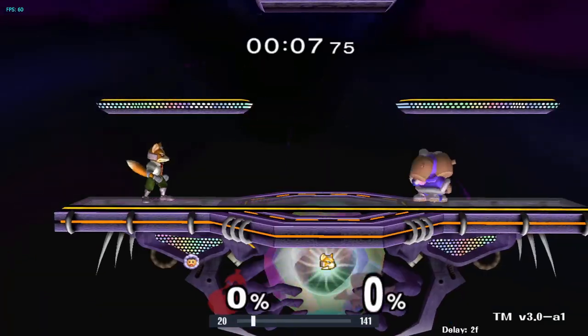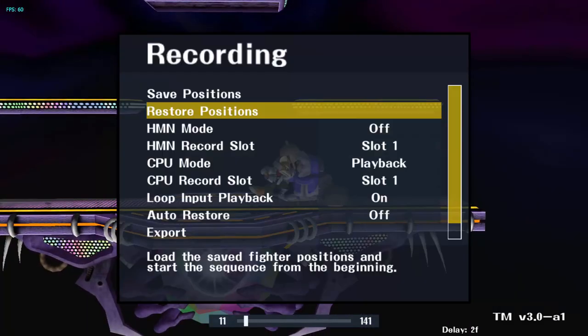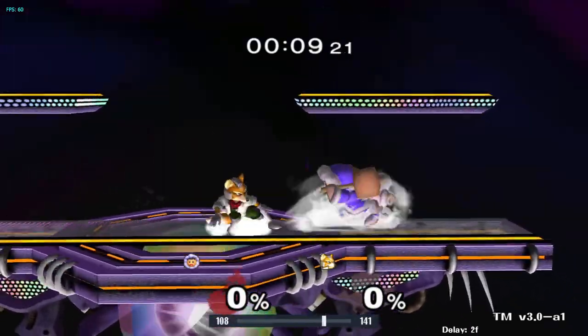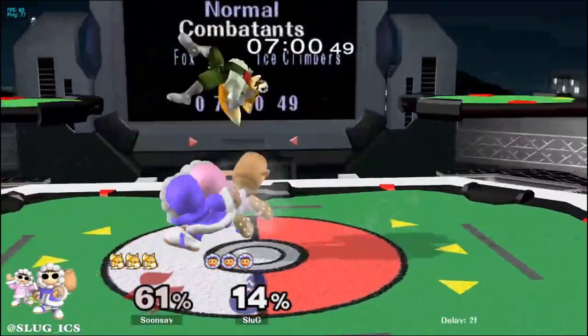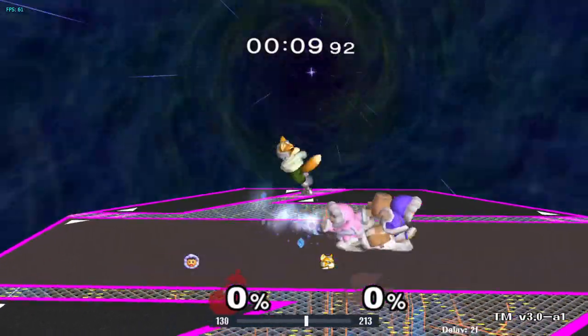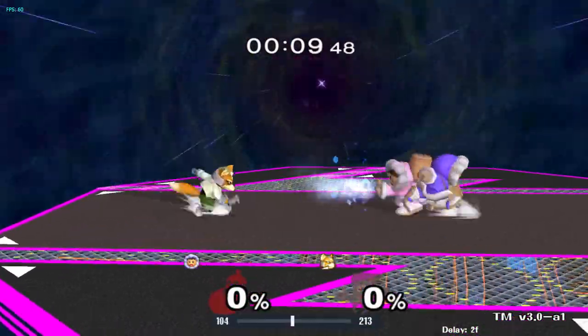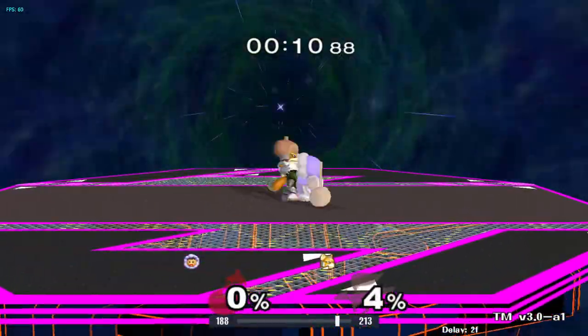Versus Fox's aerial approaches, start to utilize more whiff punishing with grab. You can purposely bait Fox into hitting Nana and grab him with Popo. Be mindful of percents, as you don't want to lose Nana while doing this. When using Blizzard in neutral, always be aware of Fox jumping over it to punish Nana. Be ready to anti them with up air or up tilt, or whiff punish their landing with a grab.